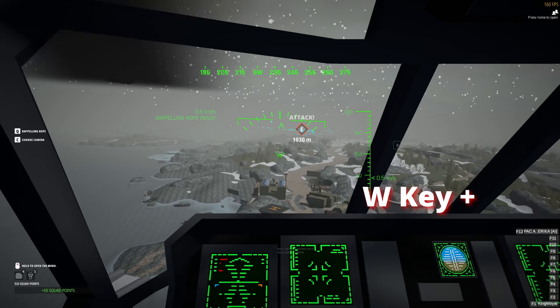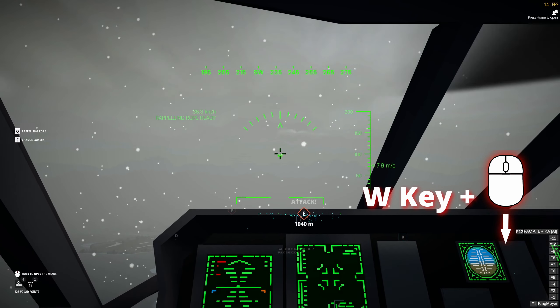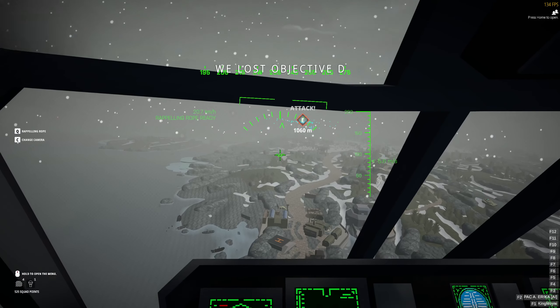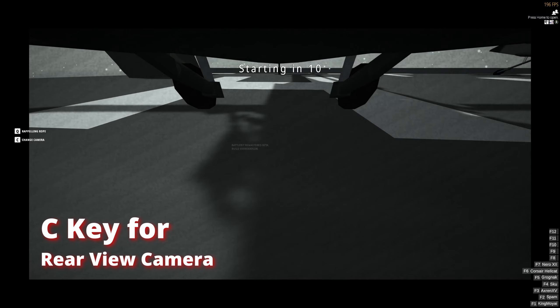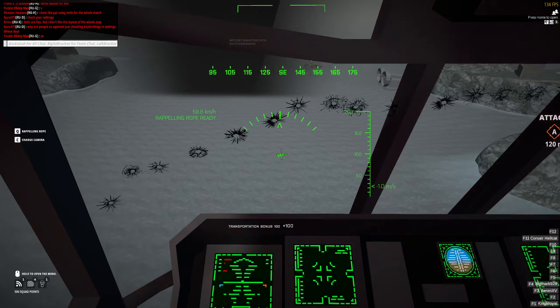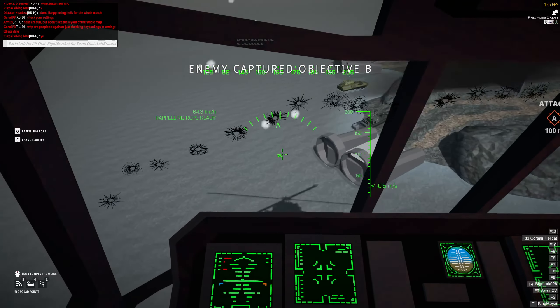Some basic controls include the WASD keys. To throttle up or have your helicopter ascend, press and hold W. To throttle down or descend, press S. But don't hold down the S key as you would damage the vehicle on a hard landing — just tap the S button if you want to make a soft landing. D to yaw to the right, and A to yaw to the left.